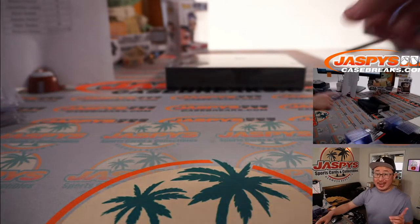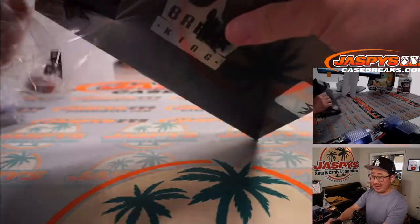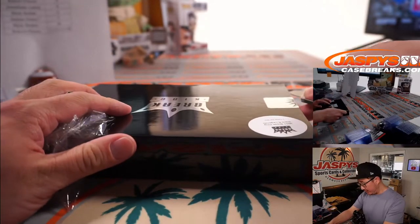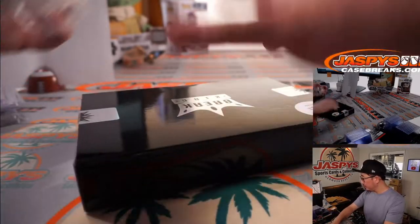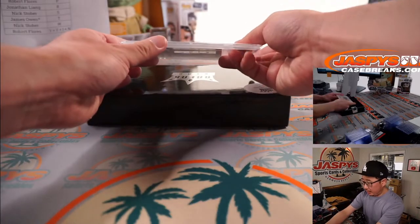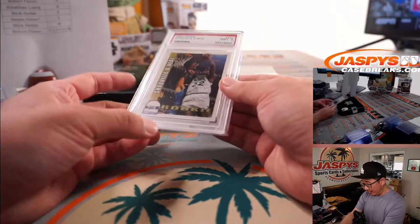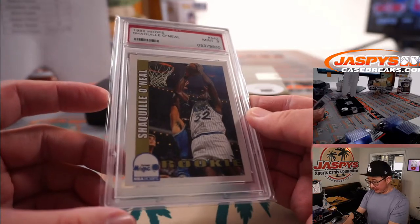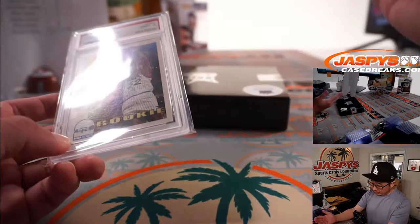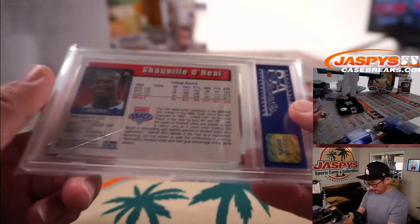Three more cards to go. Another case in the store on JaspiesCaseBreaks.com if you want to run this back — high risk, high reward, but if you hit, it's going to be nice. With only an 18-spot break, odds are pretty good. Another graded card — PSA 9 from 1992 Hoops, Shaquille O'Neal. So everyone has a shot at this — remember, O is not represented on the list, so the name on top will get Shaquille O'Neal.